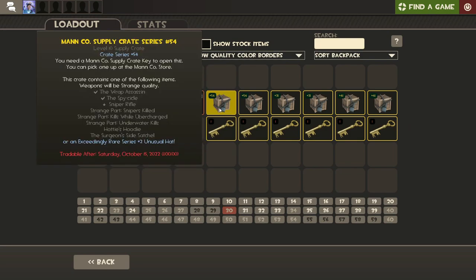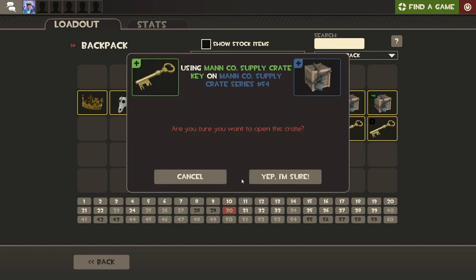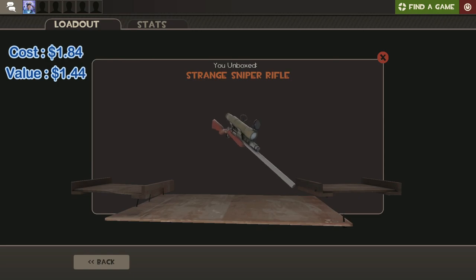Now the number 54 crates are where things get pretty interesting. If we get the Rap Assassin that's pretty much money back. The Sniper Rifle and Spycicle are pretty decent - the Snipers Killed part is like double our money. So there's opportunity to hit something good in here, as long as we don't hit a hat. Please, please - unusual? Okay, Strange Sniper Rifle. That's a little bit of a loss but not that bad, I'll take that.